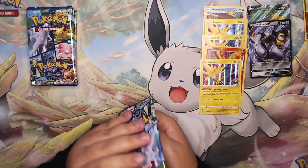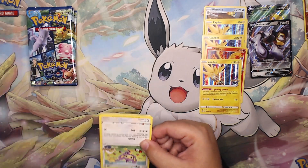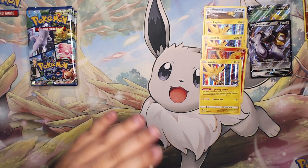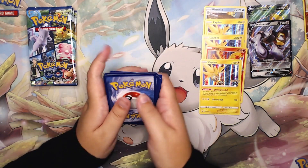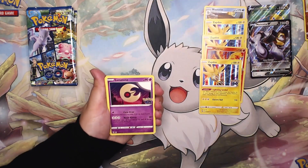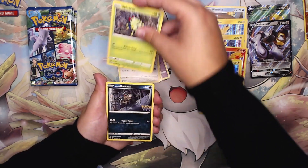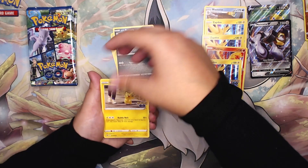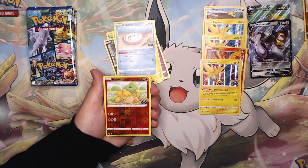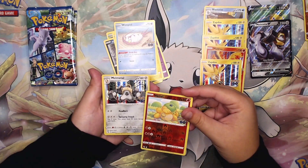Let's see if this last pack can make up for the second box. If we get a Moltres holo I will actually laugh so hard — that would be insane. We have a Darkness Energy, Lunatone, Ivysaur, Wartortle, Ambipom, Spinarak, Ratata, Pikachu, Wimpod — oh dang, it's not a Ditto, I wish it was a Ditto. We have a Nummel reverse and on the back a Melmetal holo.